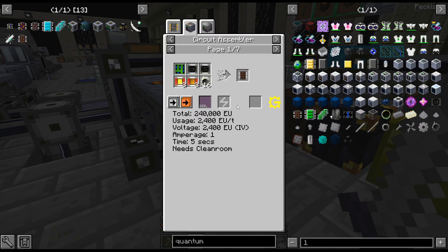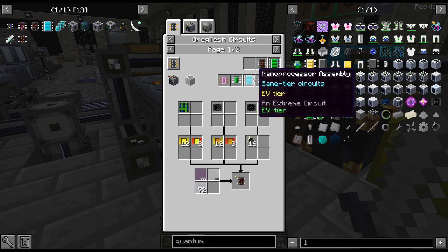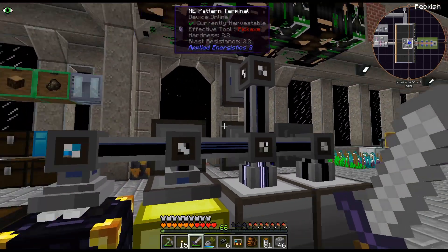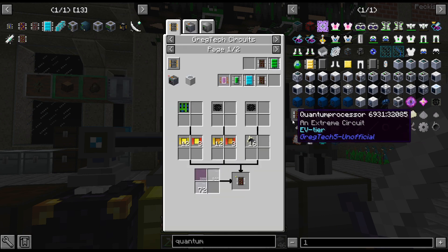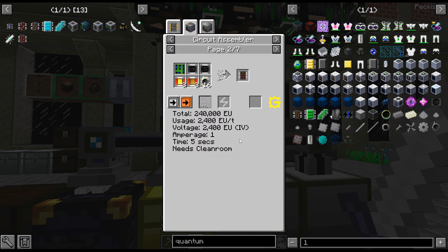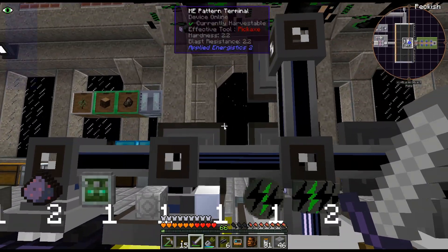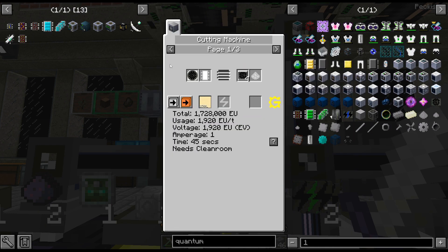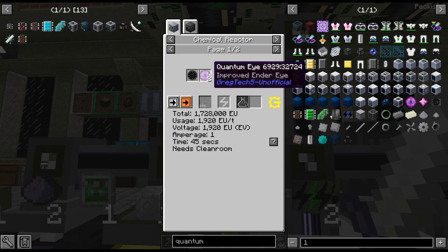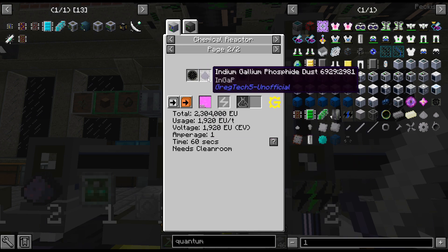Now that we have this, I'm thinking — should we start looking towards quantum circuits, like the quantum line of circuits? That is the next tier up after nano, and we could start... we need the ZPM circuits to progress, so we're going to have to get into quantum circuits. I think maybe this is something I want to do. We have an EV so that's not a problem. Let me do a recipe for that. We either do quantumize with molten gallium and arsenide, or we do less radon and indium gallium. We are going to need lots of indium.